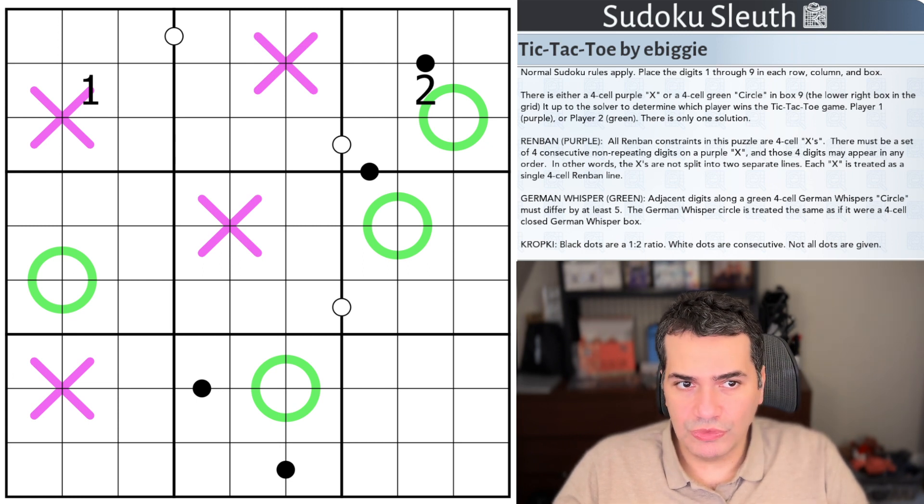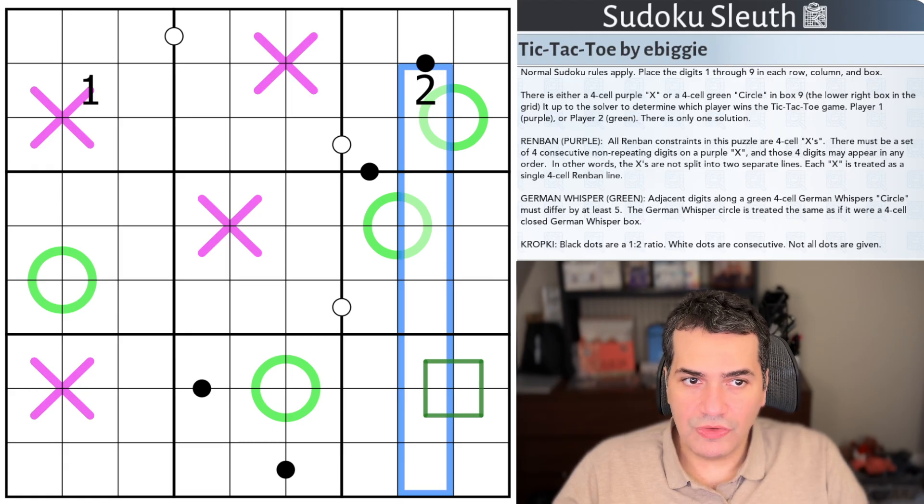So the rules are normal Sudoku rules apply — place the digits one to nine once each in every row, every column, and every three by three box. Then there is either a four cell purple X or a four cell green circle in box nine. Either there's going to be some kind of X in here somewhere, or an O of some sort. It's up to us to figure out which one is actually the winner. Player one is purple, player two is green.